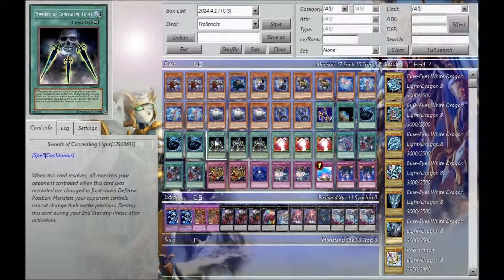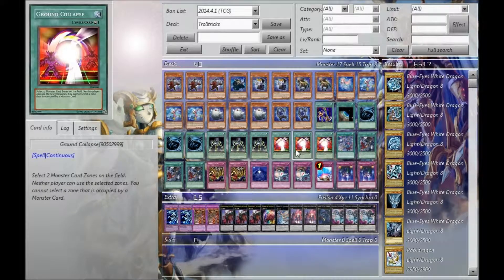Swords of Concealing Light — three is a must-have. I don't draw into this card often enough, which is crazy for a deck like this — I should draw into it more often, but I don't. Three Ground Collapse, just because it's hilarious when you draw into it. It's an old card that not many people see anymore.